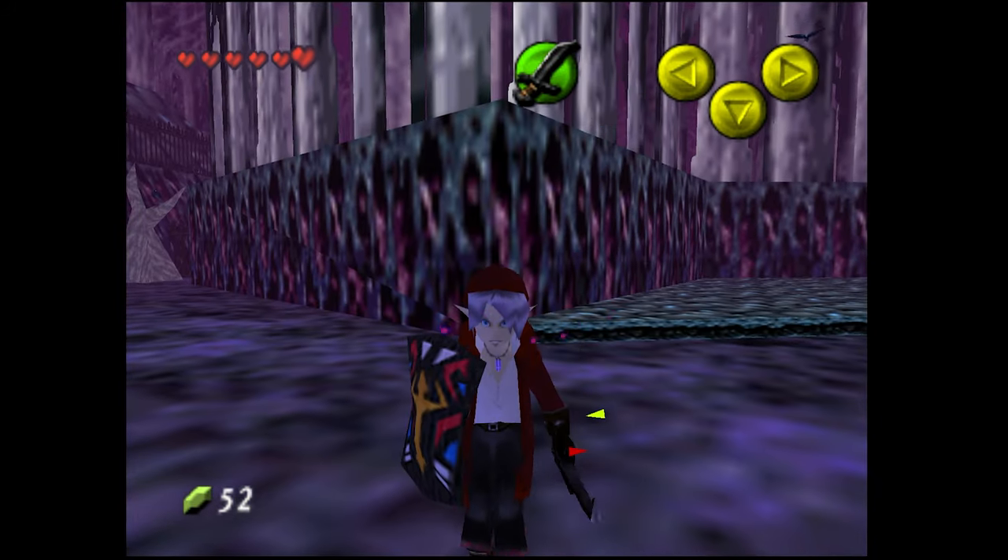Found a diveable spot in the water. We have the golden scale, which is pretty cool. Got another small key from a chest underwater. We'll find a use for it somewhere.